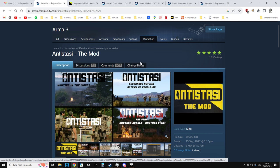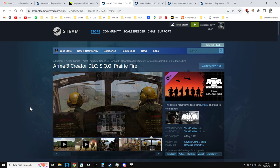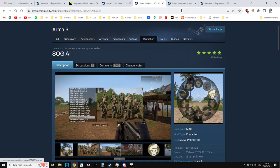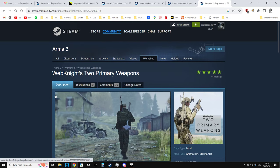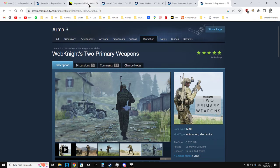We're going to be using the Prairie Fire map, Kamlaonam, but you can use it with all the popular maps. You may want to buy or activate the Prairie Fire DLC before you get started. I recommend SOG AI, even if you're not working with the Prairie Fire maps, because it helps you to control your players. Simple single player cheat menu is always good to get yourself out of trouble. And I enjoy Webknight's two primary weapons mod, which has a dependency of CBA A3.